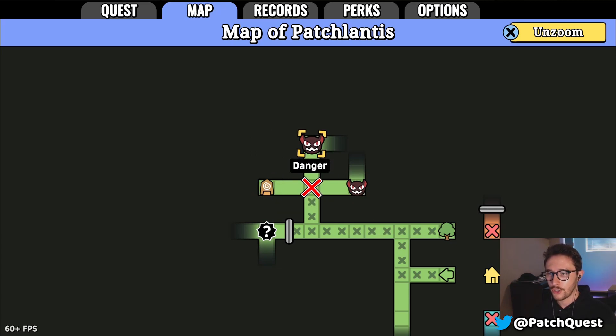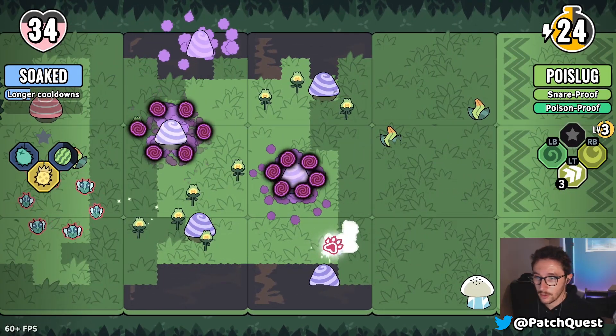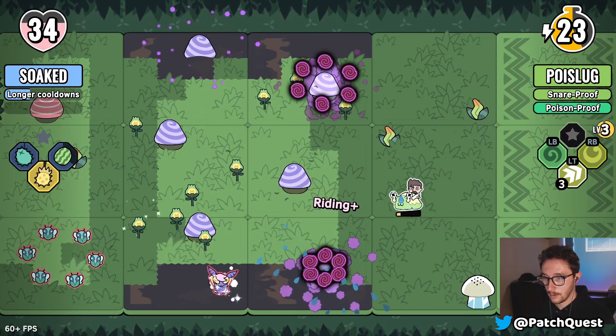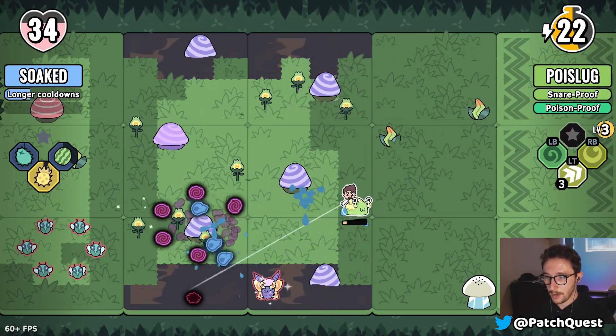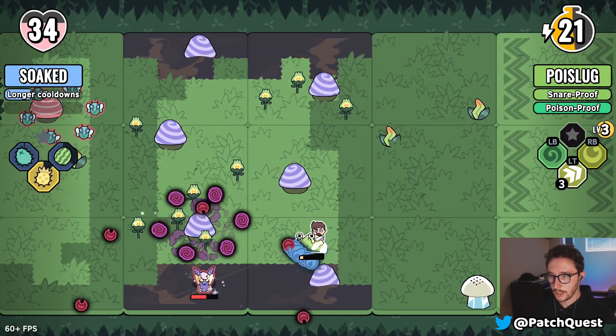We have an altar here — I'll pick up another charm. There are two dangerous little places to go, so let's hit the altar first, gather some resources, and buff up a little bit.